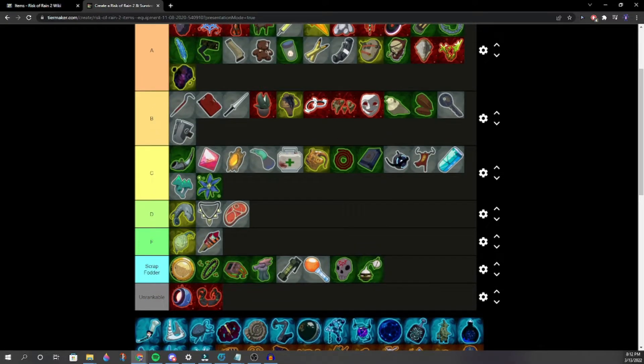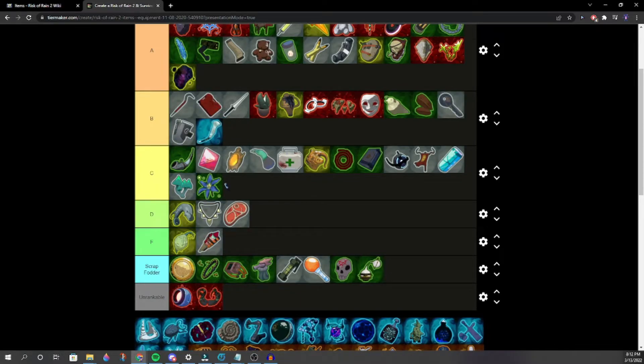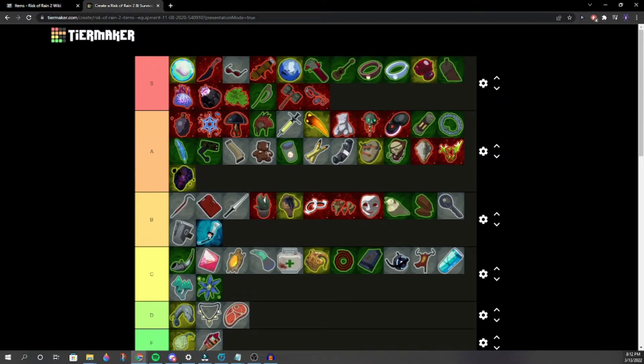Shape Glass — mid S? The do-it-or-no-balls item. It halves your HP but doubles damage — exponentially. One player thinks it's around Brainstalks level. Is it really better than Hardlight Afterburner though? We settle right there.